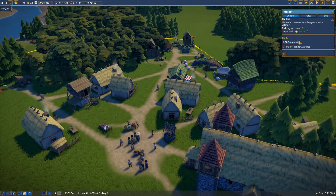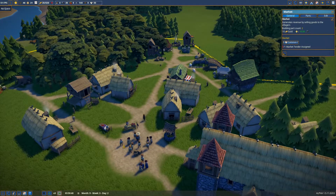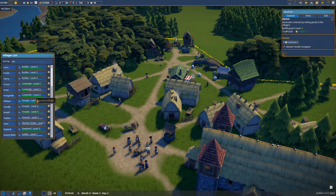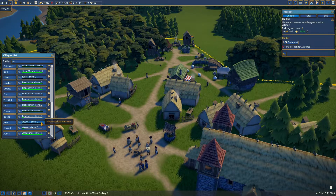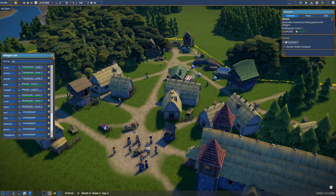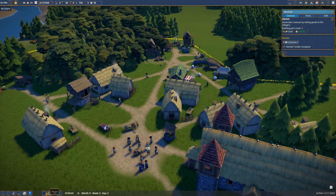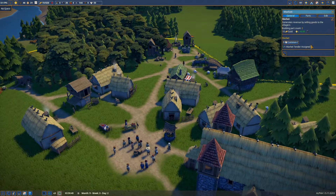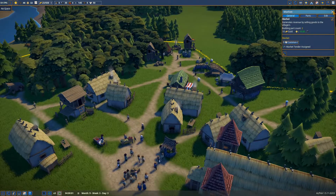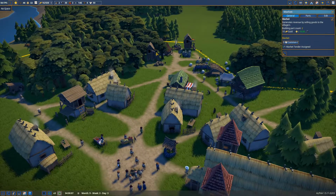Is anything happening here? Oh - market tender, I only have one. I think I may have assigned a market tender who was the person who left due to unhappiness. Let's play - one market tender assigned. I'm glad I noticed that problem - I was wondering why are we not getting any clothing sold?